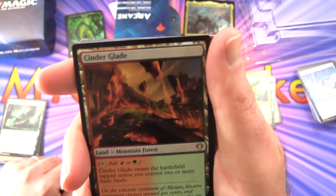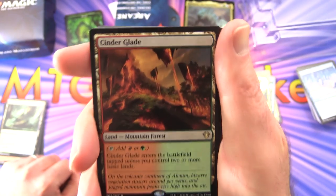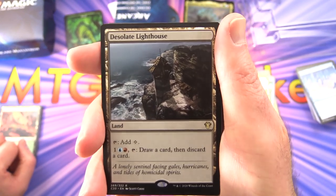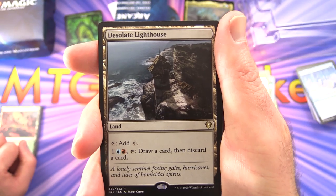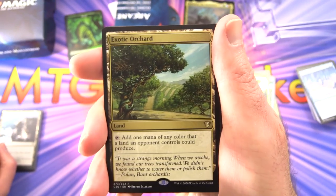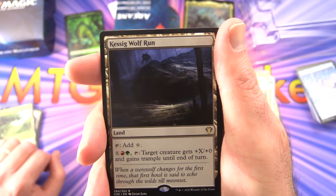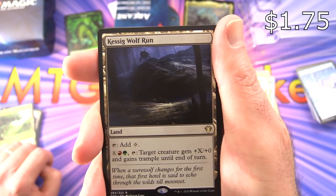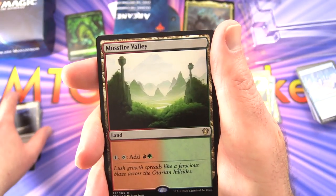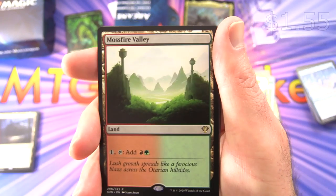We also get some rare lands. Cinder Glade enters untapped if you control two or more basic lands — tap for red or green. Desolate Lighthouse taps for colorless; pay one blue and red, tap, draw a card then discard a card. Exotic Orchard taps to add one mana of any color that a land an opponent controls could produce. Kazandu Wolfrun taps for colorless; pay X, red and green, tap — target creature gets +X/+0 and gains trample until end of turn. We're also getting some non-tapping lands.